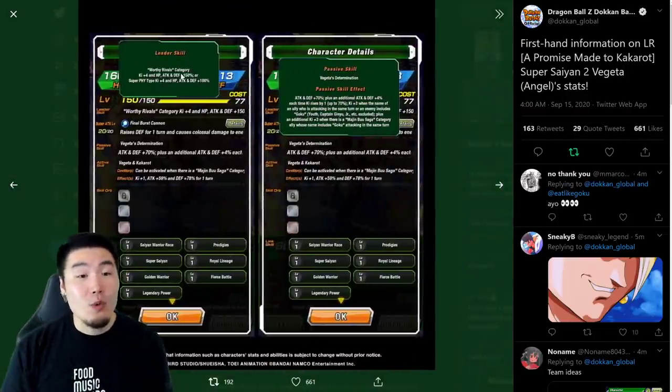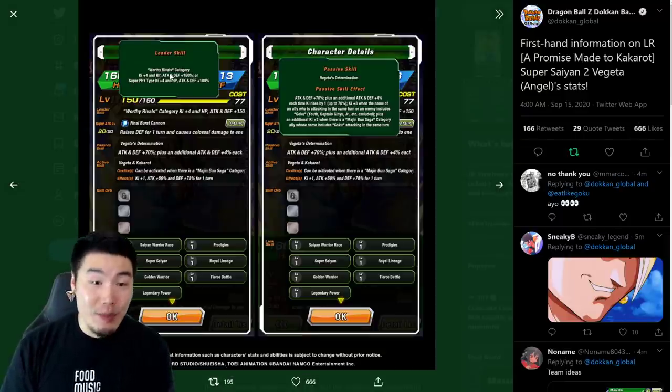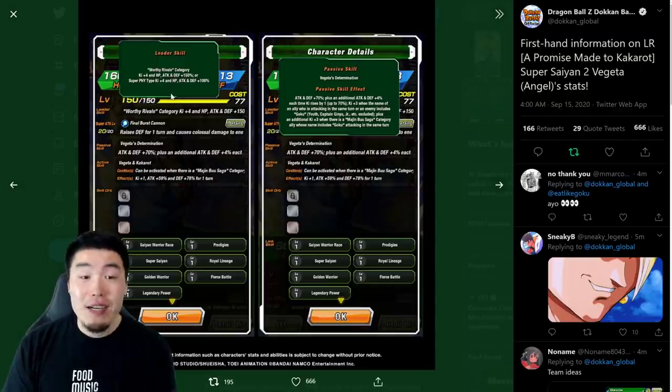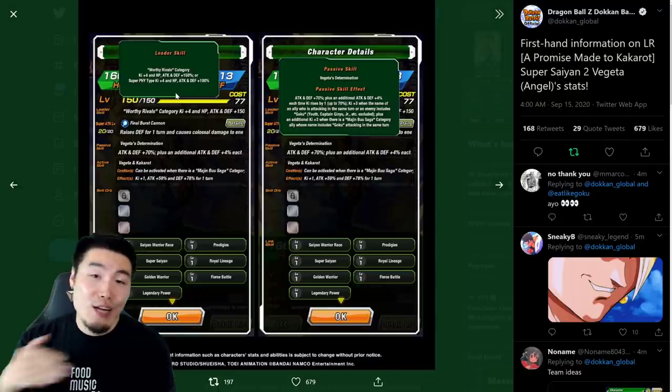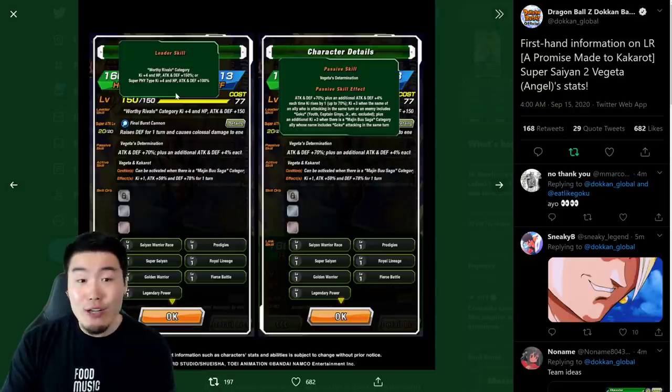Let's start with the leader skill. It's Worthy Rivals: Ki plus 4, HP, attack and defense plus 150%. Or Super Fizz types: Ki plus 4, HP, attack and defense plus 100%. So 150% for Worthy Rivals, just like the LR Androids last year, who were 150% and Ki plus 4 for Androids.